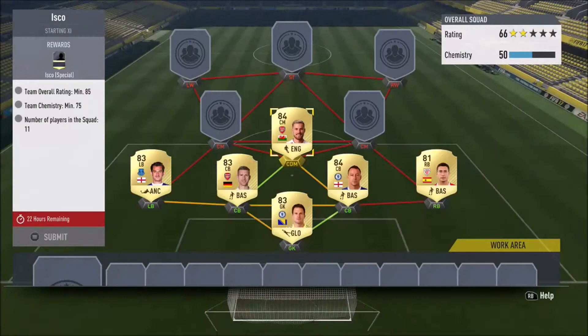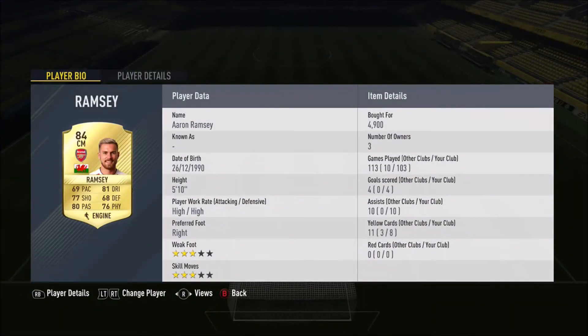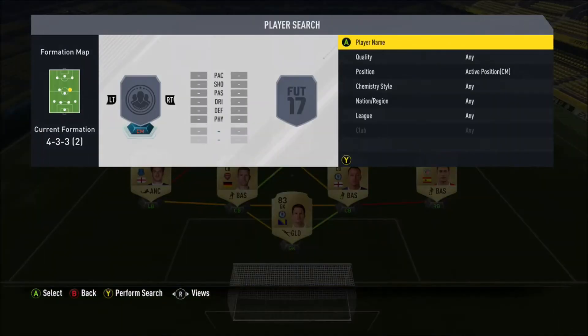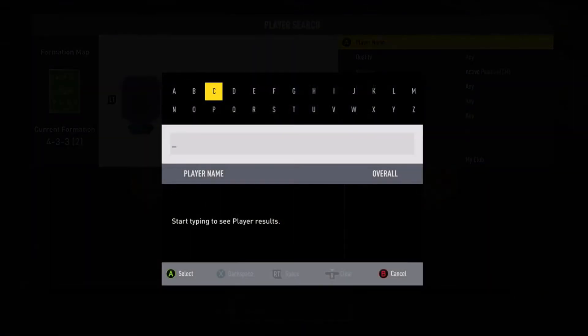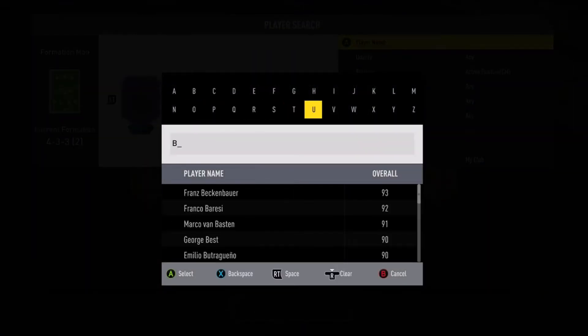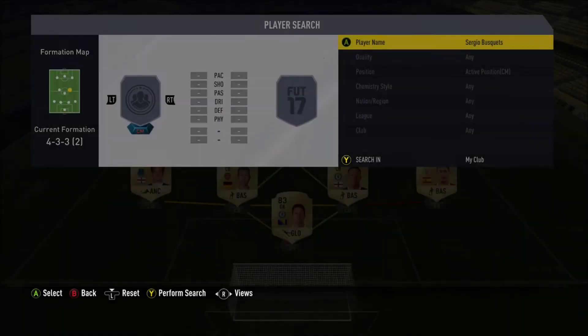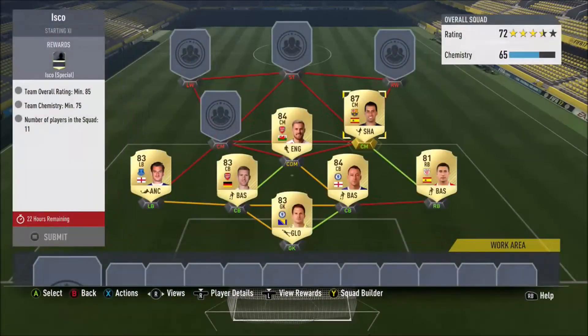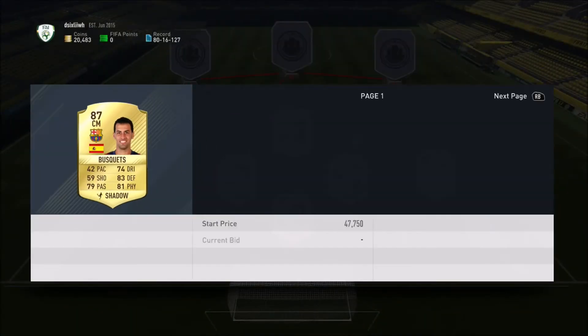In CDM we have Aaron Ramsey. I got this guy at the start of FIFA — he's played 103 games. You can see his stats: four goals, ten assists, not really impressive from someone who's played 100 games through the club. But now he's getting traded in.